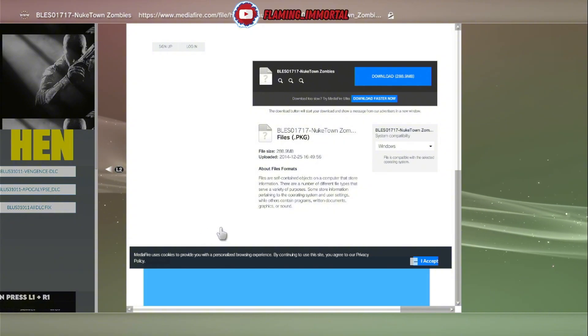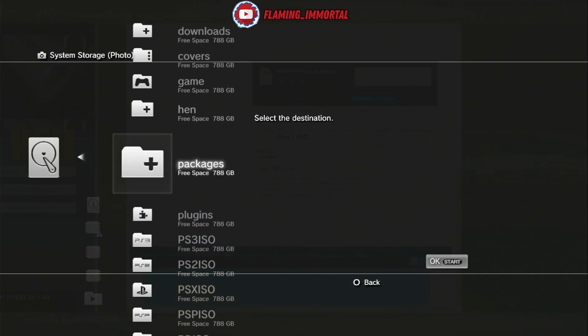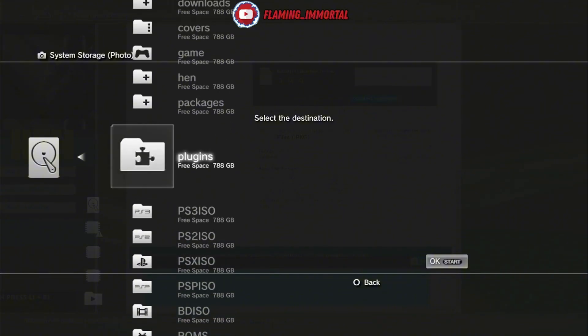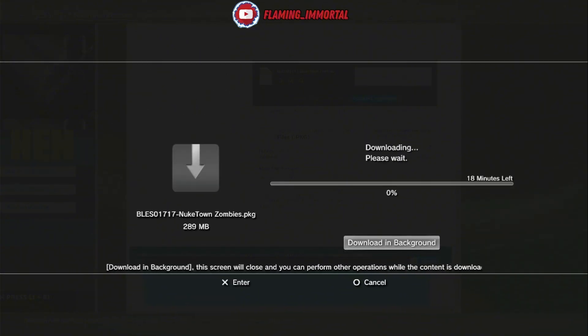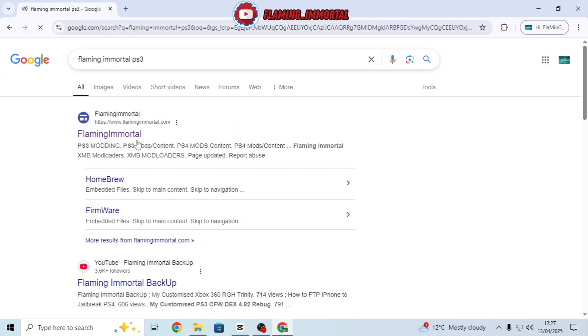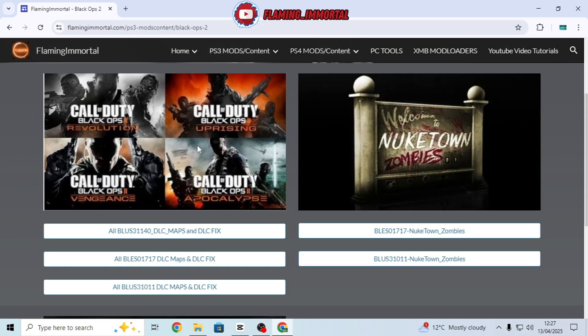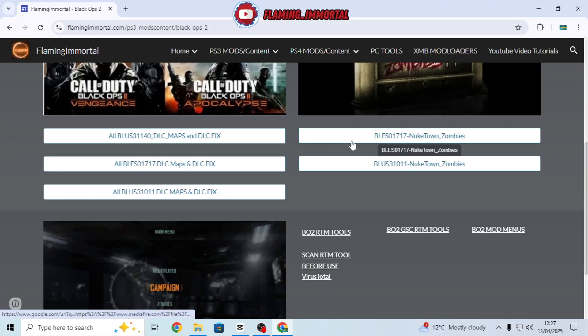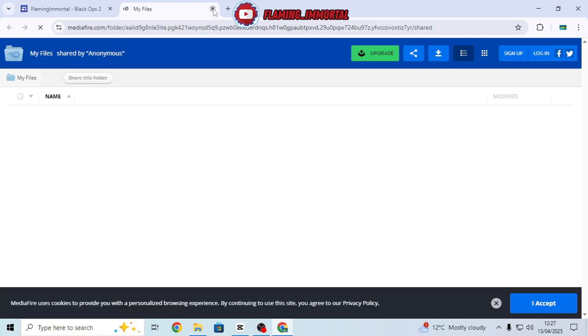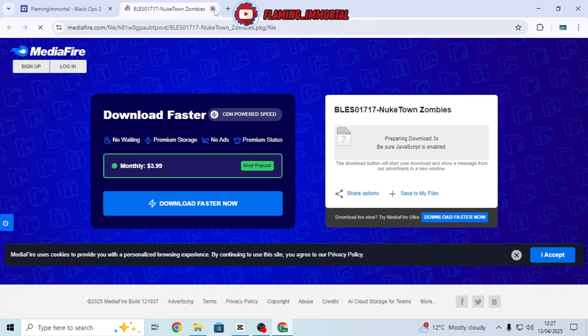It takes you to a media file page. If you're getting any errors, take the S out of the HTTPS. Once you've done that, click Download, then HDD0 Packages — or if it doesn't say that, you may need to connect a USB storage device. On the computer, head to the website under PS3 Mods and Content > Black Ops 2. You've got two BLUSSes and one BLES — click them to download. Make sure you get the DLC fix as well or it will not work.